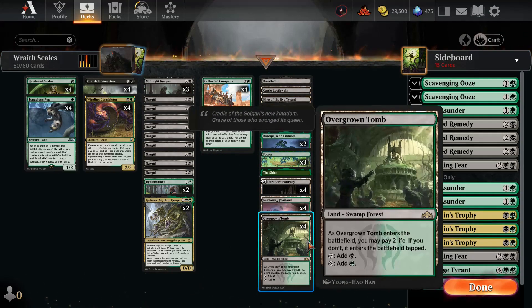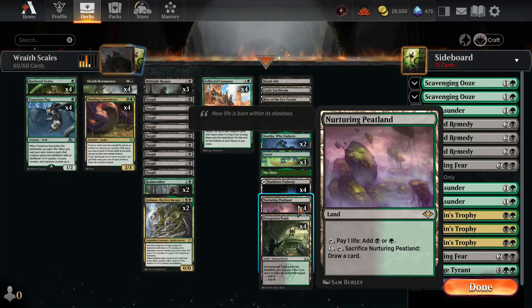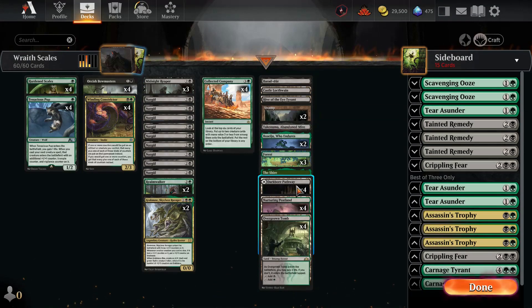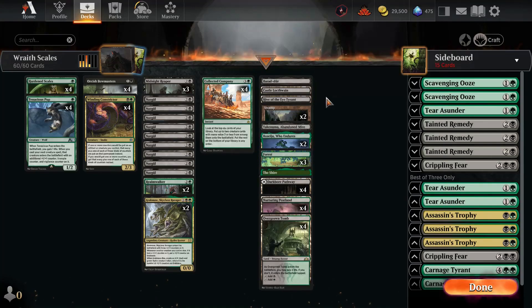The land base is entirely self-explanatory. I'm running Shocklands, what I'll call Painlands — basically the Modern Horizon lands and Pathways — to make sure we hit the ground running often, as well as some generally nice utility cards like Pestilent Cauldron and Castle Locthwains, amongst others, to get some more utility out of the land base.